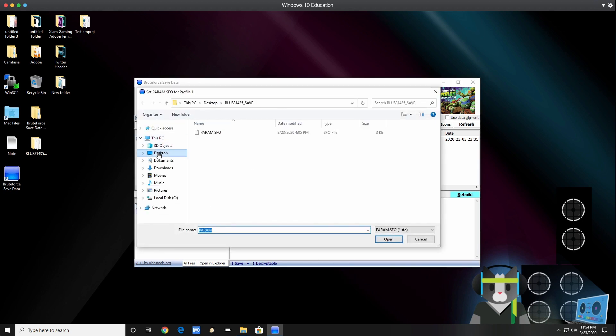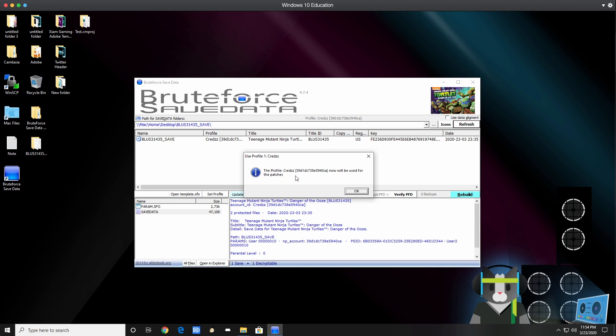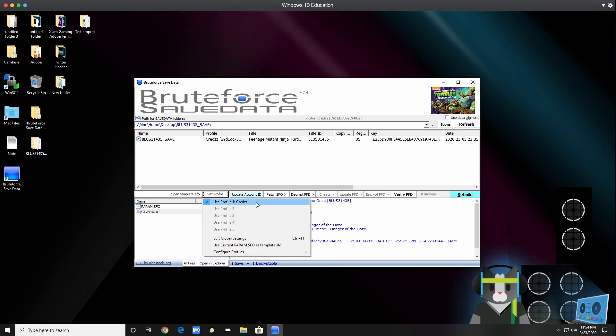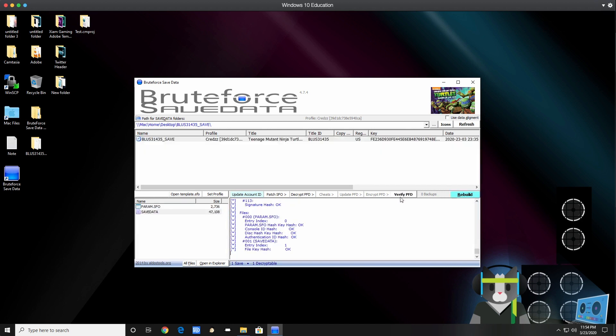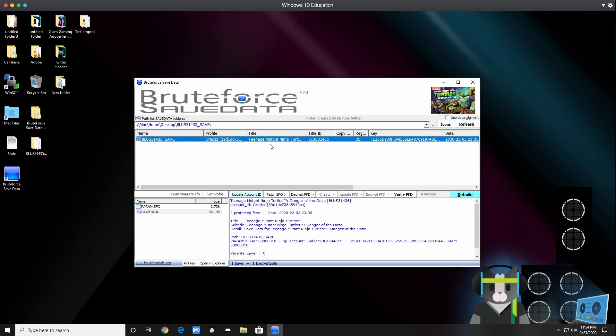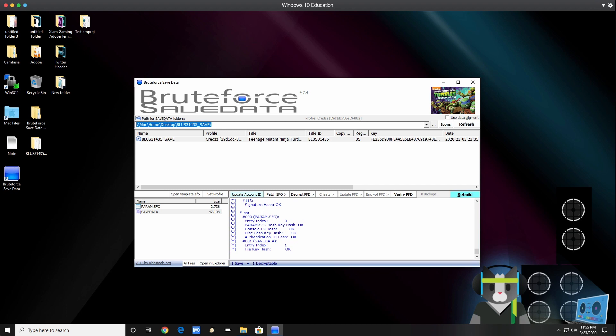Go to Configure Profiles, select one, go back to your Desktop, select the same save again, open it, type 'Cracks' (Craig's username), and it confirms that Profile 1 will reassign any save to that profile. Hit OK. Now go to Set Profile — you can see it's in use. If I load a save here, all fields verify correctly: the Verify PFD shows everything as OK. I can decrypt a save — hit Yes, the buttons activate — then encrypt, hit Yes, and verify. Everything is good to go.